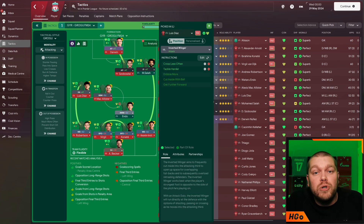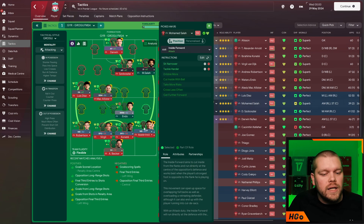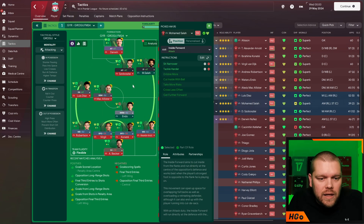On the left-hand side we have Luis Diaz. He is an inverted winger on attack with cross less often and Tackle Harder. On the right-hand side it's Mo Salah as the inside forward on attack duty with sit narrower and Tackle Harder. With him sitting narrower, it allows Trent to get up and down the outside and get dangerous crosses into that penalty area.